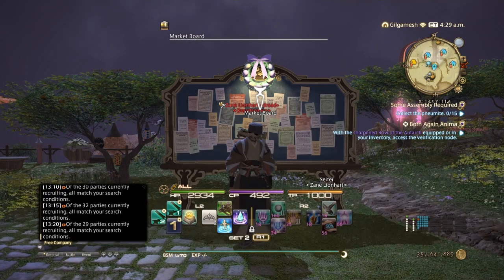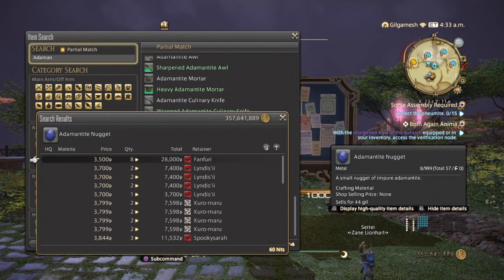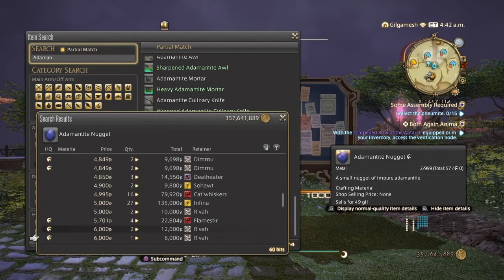The first thing on this list is going to be adamantite nuggets. Adamantite nuggets are used in making the Sildra submarine parts, and they're also used in making some of the level 60 blacksmith and armorer job quests. Make sure you do your research on your server — my server is Gilgamesh, so my server prices will differ from yours. On my server we have 60 hits, ranging from 3,500 all the way up to about 10,000.